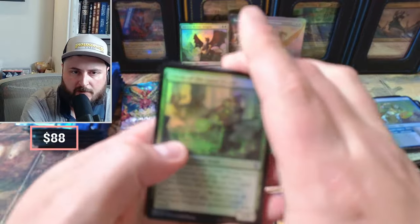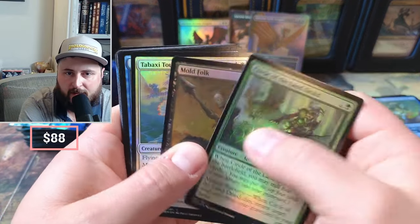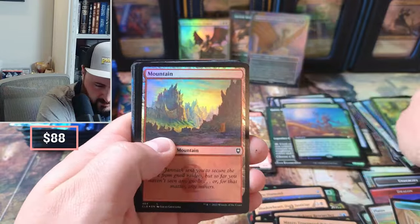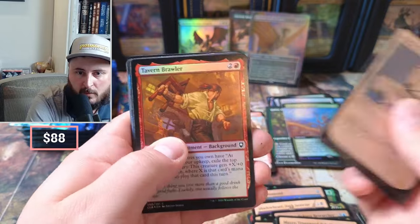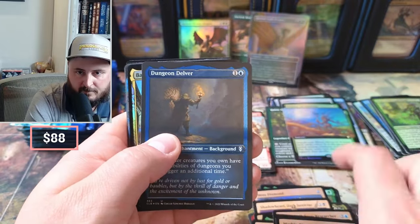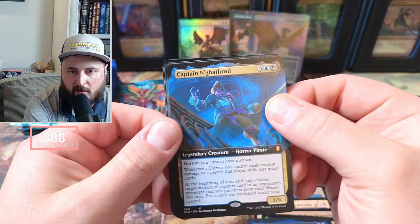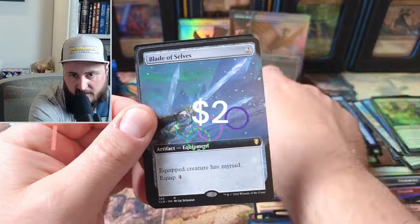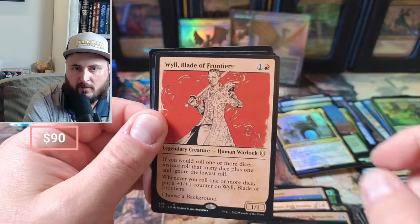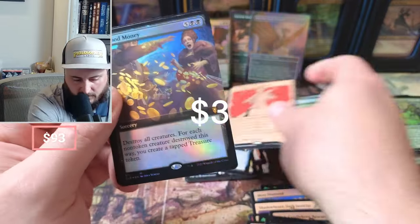Circle of the Land — that's like a 30-cent card. The Delver, Baldur's Gate — not what you want to see. The Captain, okay. Blade of the Selves. The Mentor, not much there. Blade of the Frontiers and some Blood Money foil okay.